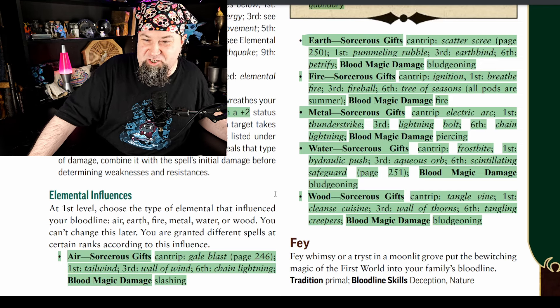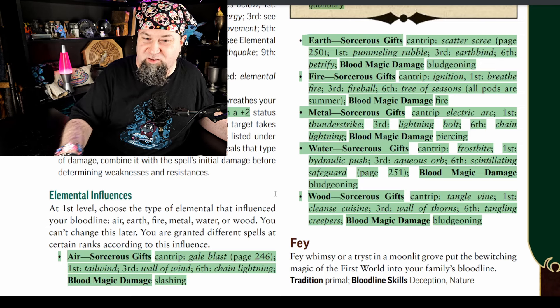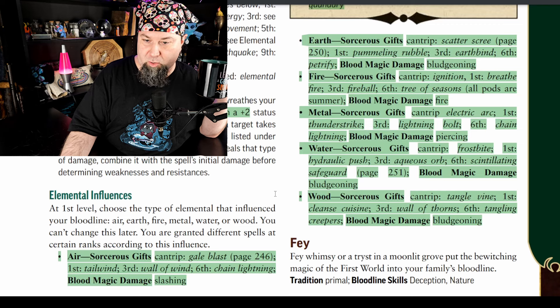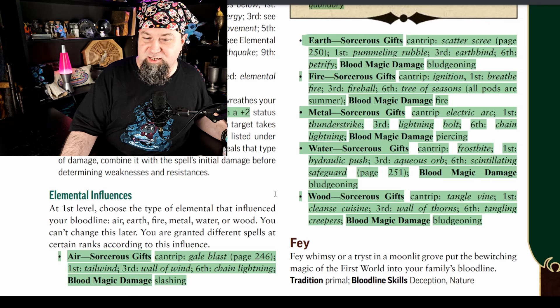Fire sorcerous gifts: cantrip ignition, first breathe fire, third fireball, sixth tree of seasons — all the pods on the tree are summer because that corresponds to fire. Blood magic damage type is fire. Metal element sorcerous gifts: cantrip electric arc, first thunderstrike, third lightning bolt, sixth chain lightning, blood magic damage is piercing. Water element sorcerous gifts: cantrip frostbite, first hydraulic push, third aqueous orb — because you want to drown people — sixth scintillating safeguard, and blood magic damage is bludgeoning.